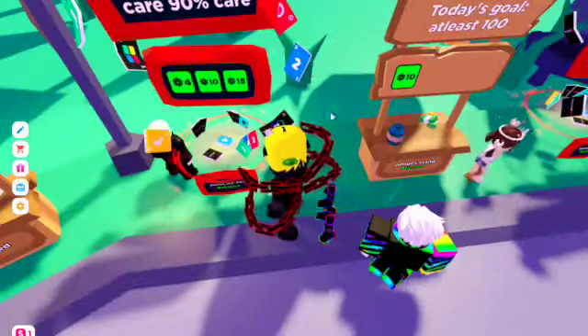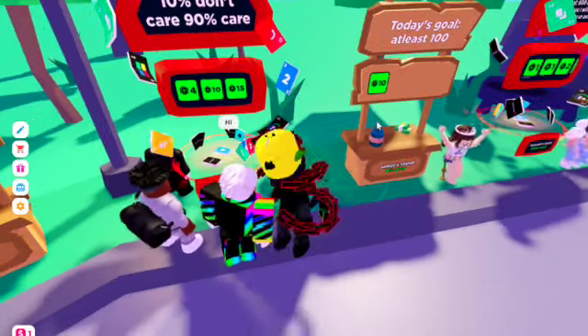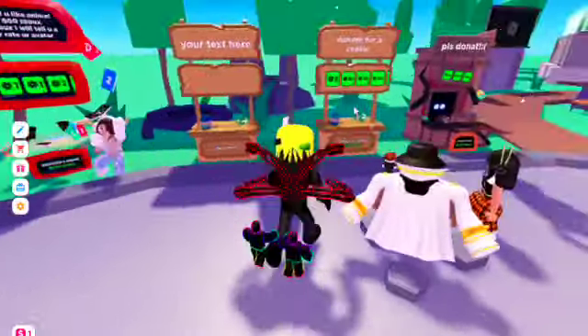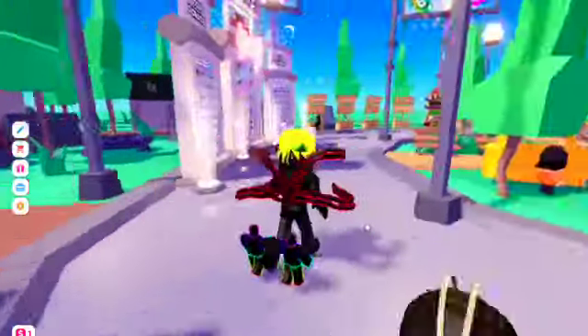If it doesn't say 100, join a different game, wait a few hours, and then come back. If it says 100 then you're good — buy the 100, click on your stand, and if it says edit, you're set.